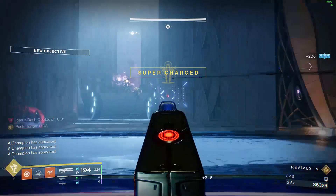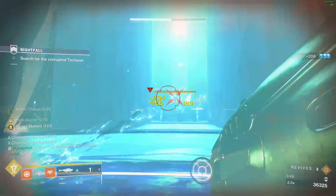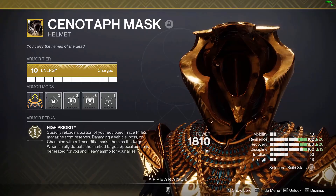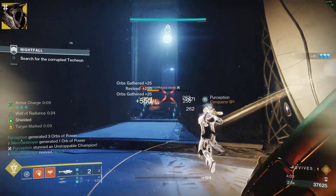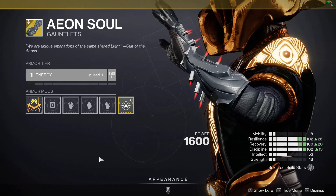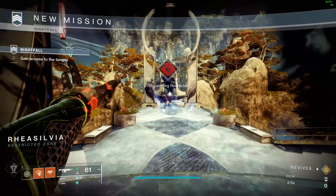I think Bungie messed up with giving us this exotic. I like to call it the AC-130 Landing Strip Helmet, because it looks like you could land anything on the long tarmac of its head. I'm talking about the Cenotaph Mask — that's the new exotic warlock helmet. I believe this warlock helmet will be the ultimate heavy ammo creation machine if your team runs it in all the high-end endgame activities, even beating out Aeons.